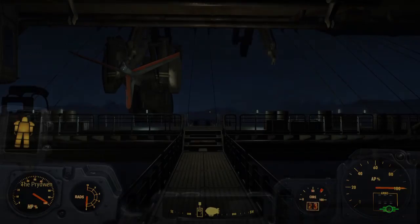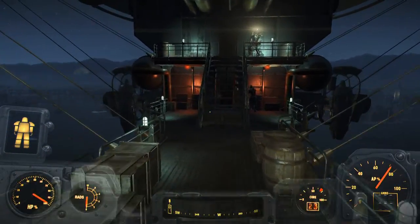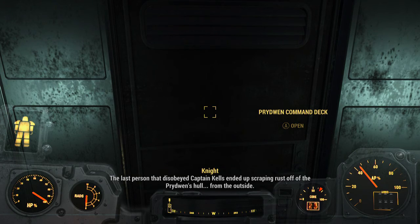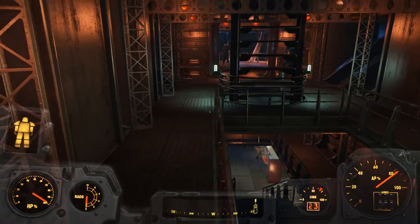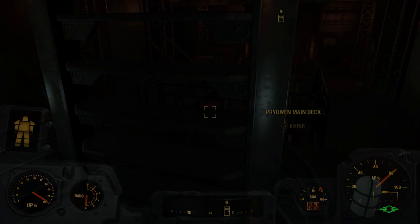You should be able to get the premise of this. So you're on the Prydwen, and you're going to want to head to the place where you got your first Brotherhood of Steel power armor — the one that's just yours for getting the rank of Knight. Head there and go down to the main deck.